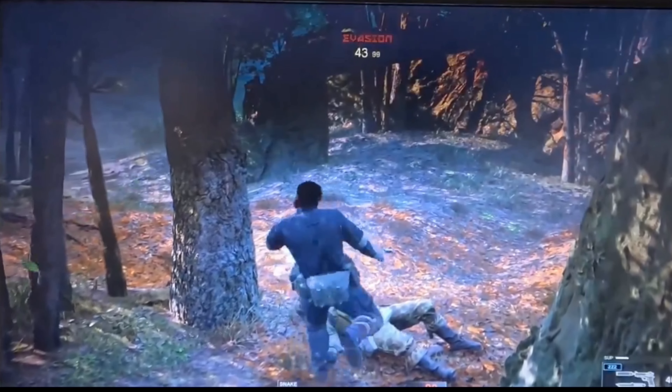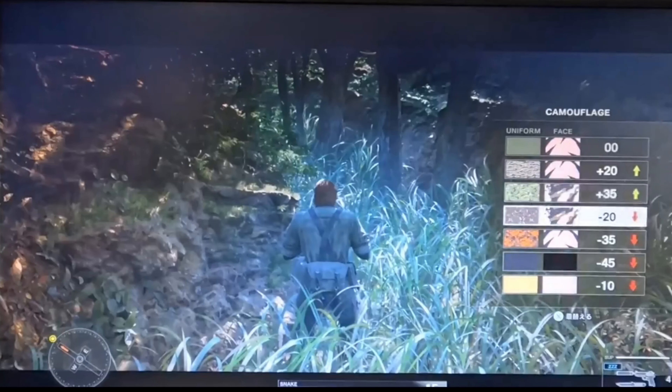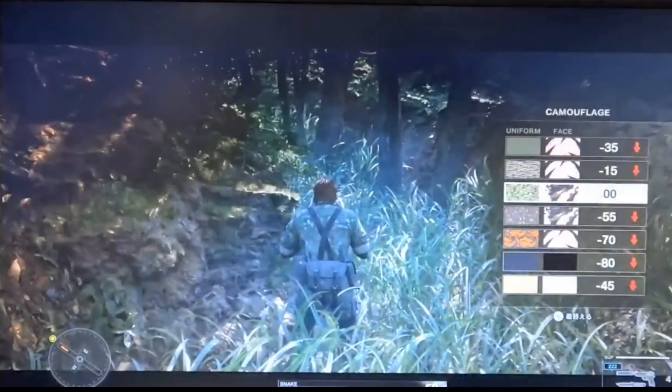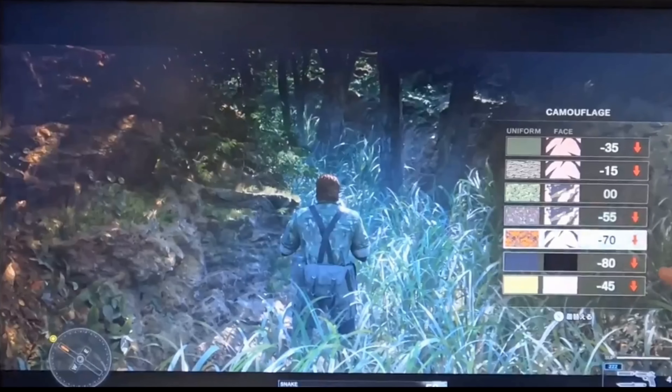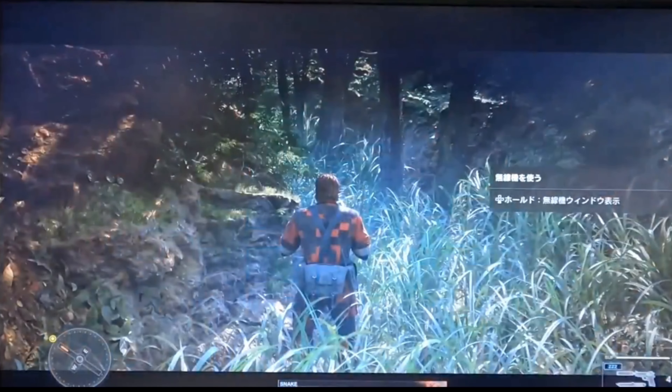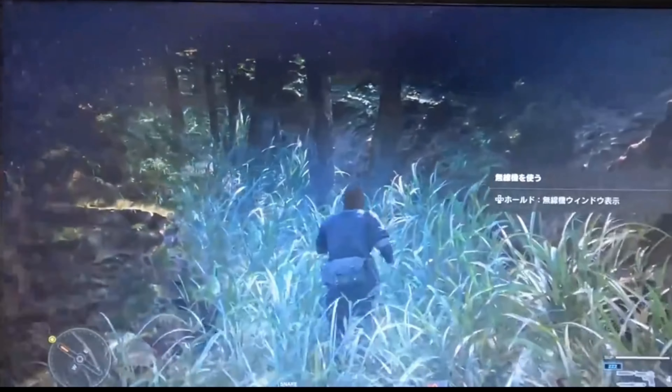Talking about the bullet drop mechanics, another subtle but impactful feature is the introduction of bullet drop. In the demo, you can see the bullets are affected by gravity when shooting from a distance. This mechanic adds another layer of realism, requiring players to account for distance and bullet trajectory, making long-range combat more dynamic.